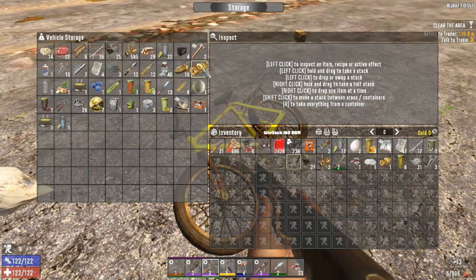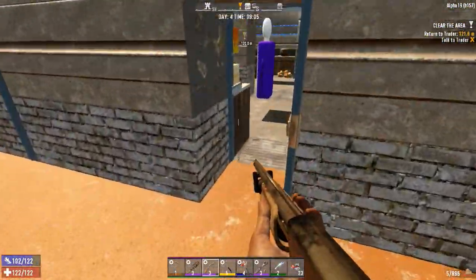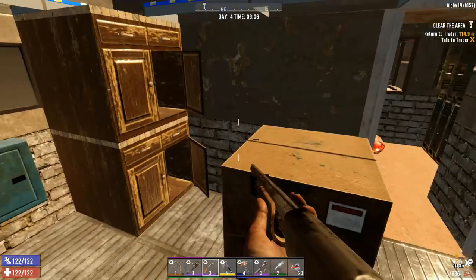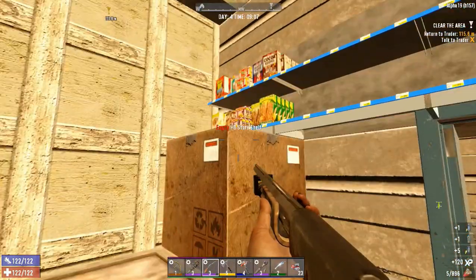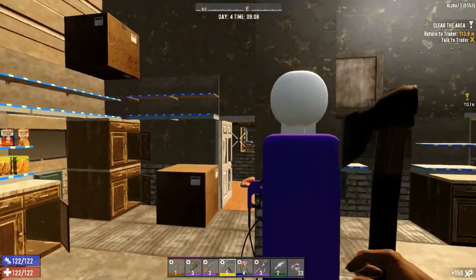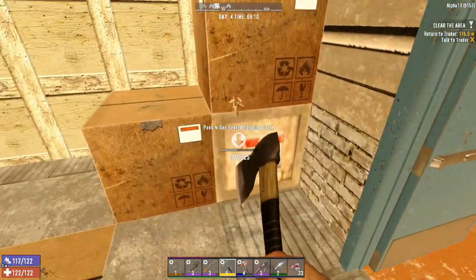So far so good as far as loot goes — getting some decent stuff: some lockpicks, a nice bit of brass, and our HD chainsaw schematic. That was fantastic. One schematic we do need to find — in order to unlock the HD blade traps, you need to read the blade trap schematic. It doesn't matter if you've already unlocked blade traps through advanced engineering — if you want the HD ones you're going to have to read it.